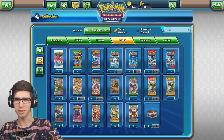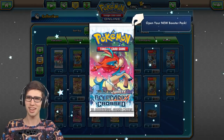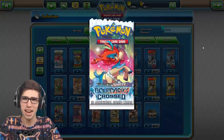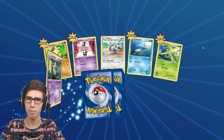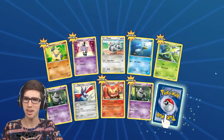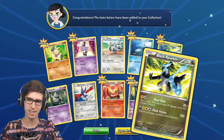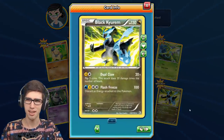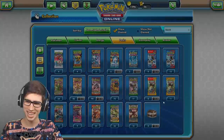Look at that — 72 Evolutions! Actually, let's go Boundaries Crossed too, just so we're here. I just want to crack into a Boundaries Crossed — breaking the rules on the amity after show, but it's all for entertainment purposes. We got a Heatmor, a Ducklett, Scyther, Dusclops, Skarmory, Darmanitan, Dusclops reverse, and a Black Kyurem — looks like a regular rare. Boundaries Crossed Black Kyurem!